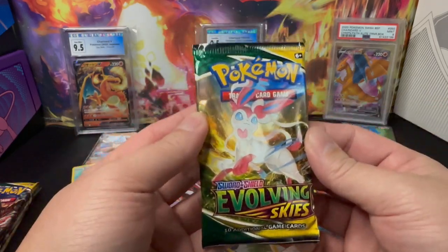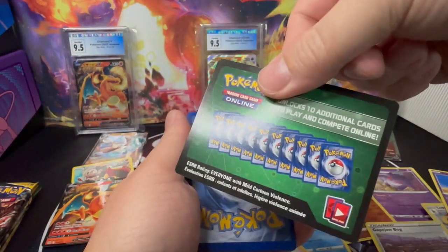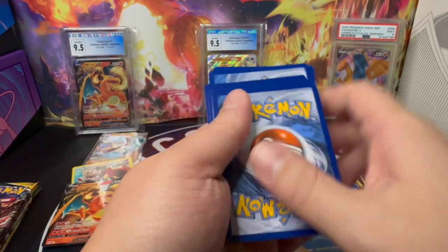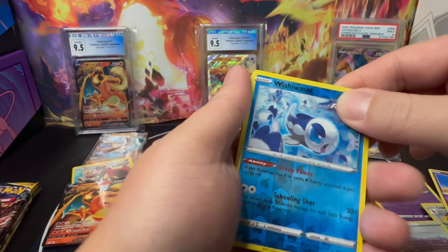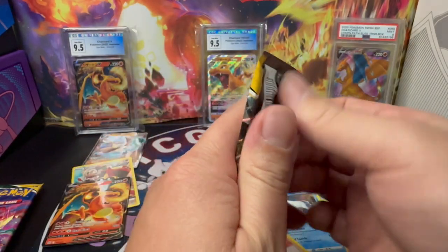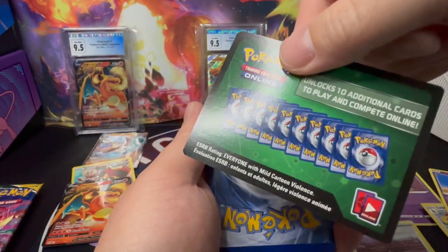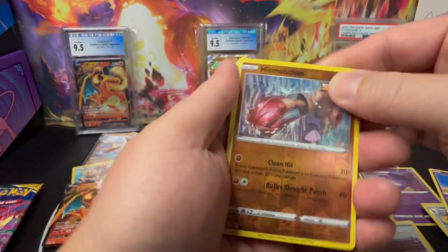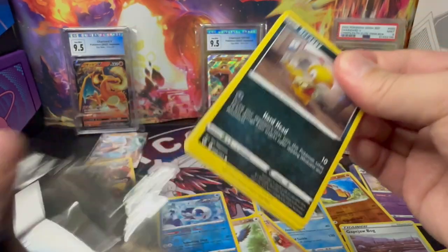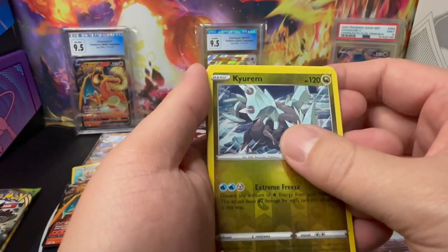Moving to Evolving Skies. Let's see if we get any Alt Art. First pack is green and black — not a good start; we wanted a white card with a black border. We got Reverse Holo Whiscash and non-hit, non-holo. Second pack of Evolving Skies — also green and black, most likely a non-hit. Reverse Holo Hitmonlee, and non-holo. Last pack of Evolving Skies is also green and black. Reverse Holo Cuirim, and non-hit, non-holo.